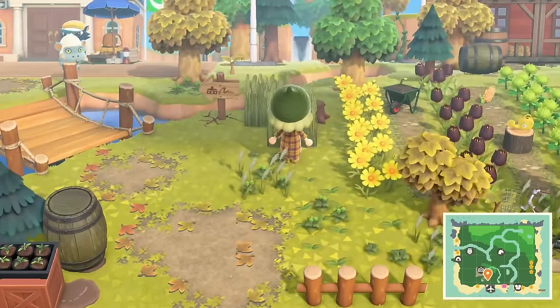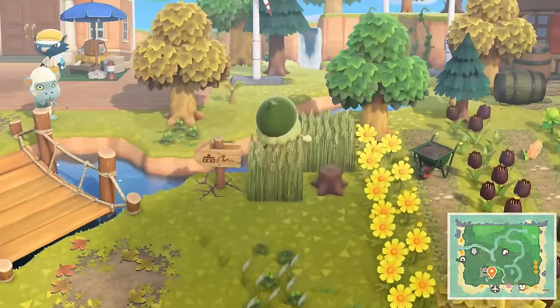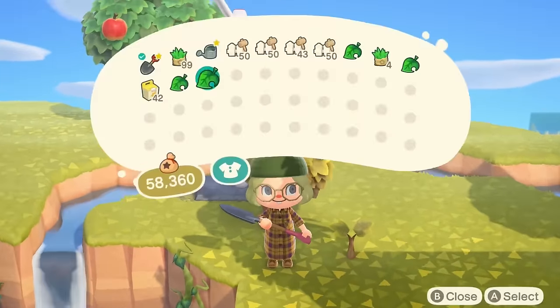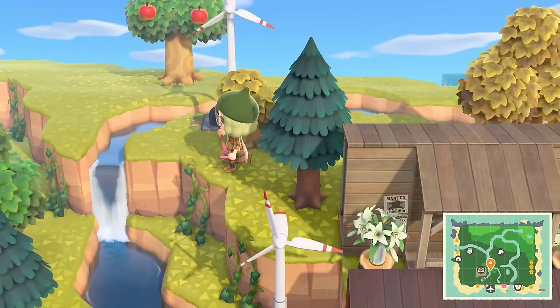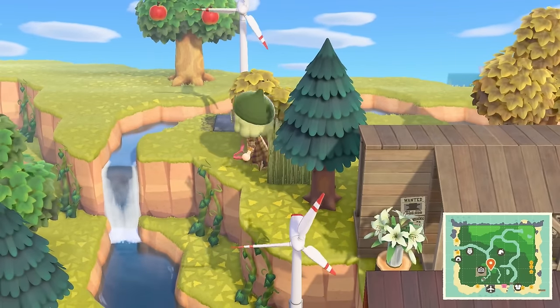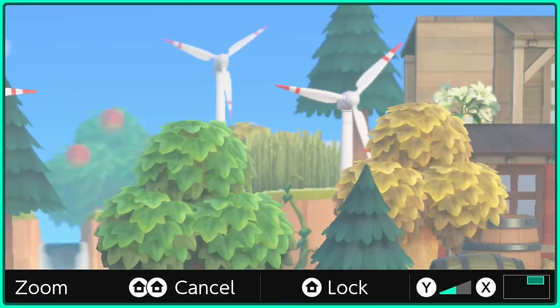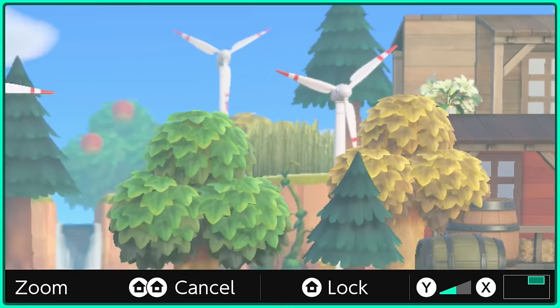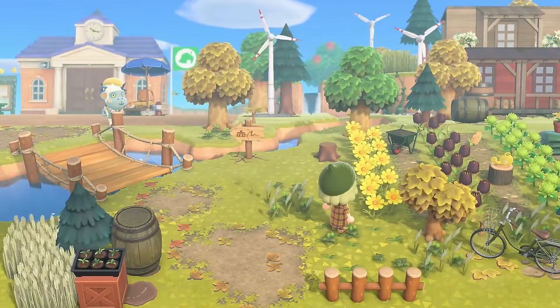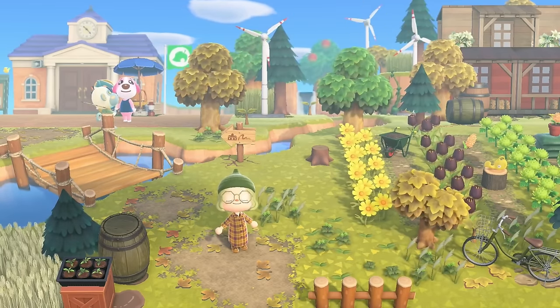Maybe the next one could be right here, kind of hugging this chopped tree a little bit. I'd be hiding it a little too much — yeah, I don't really have another option though. All right, let's place this one here. I'll have to move my tree sapling — it might either be here at the front or placed toward the back. Yeah, I think we'll actually place it toward the back just because this is hiding the tree a lot.